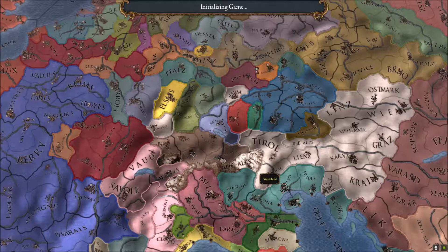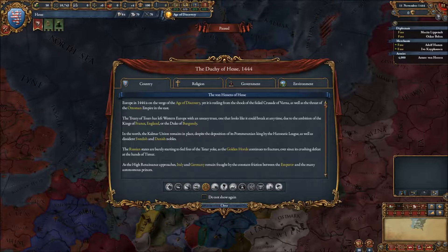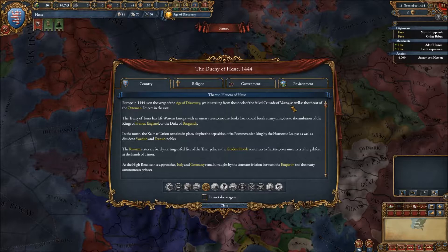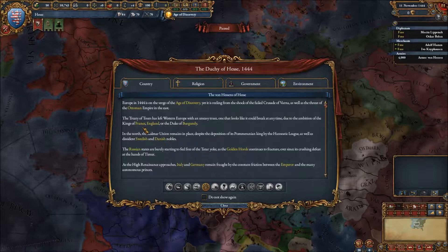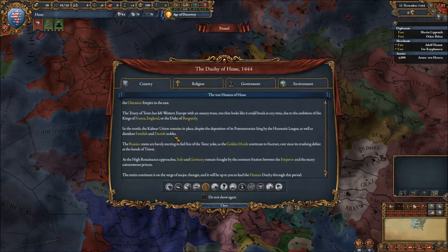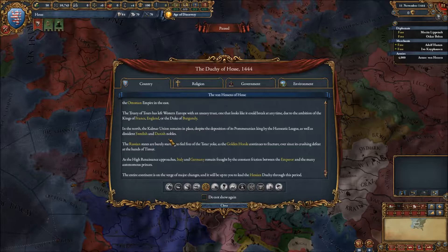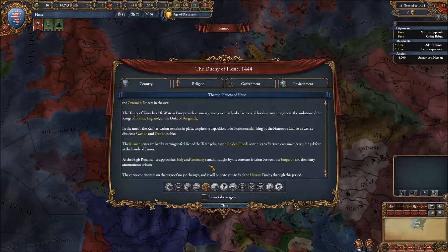We're not going to be playing Iron Man because I don't feel like running that entire game. Europe in 1444 is on the verge of the Age of Discovery, yet is still reeling from the shock of the failed Crusades of Varna and the threat of the Ottoman Empire in the East. The Treaty of Tordesillas left Western Europe with an uneasy truce that looks like it could break at any time.